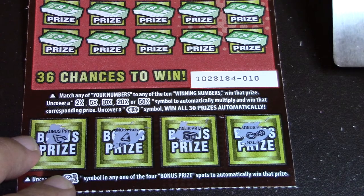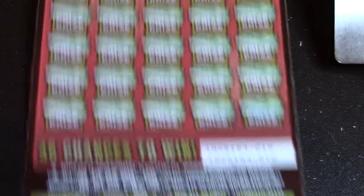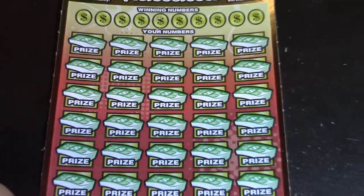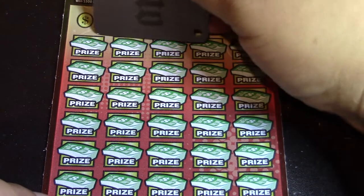On this ticket, match your winning numbers to your numbers. The winning numbers are 2, 5, 10, 20, and 50 — those are the multipliers. The win-all symbol wins all 30 prizes. Let's back out a little bit and do some symbol hunting on this one.